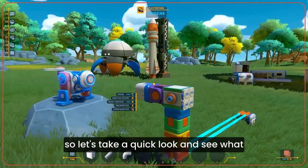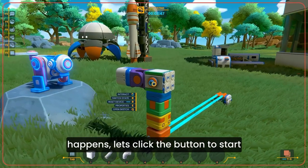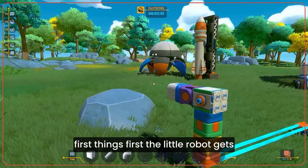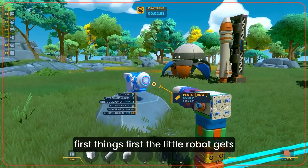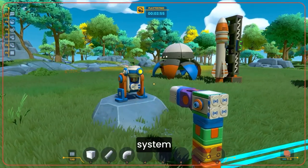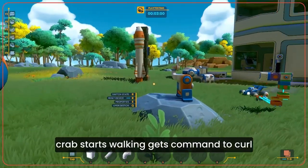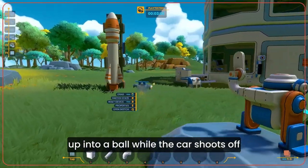So let's take a quick look and see what happens. I'll click the button to start the sequence. First things first, the little robot gets built — this is using a replay build system. Our crab starts walking and gets a command to curl up into a ball while the car shoots off.